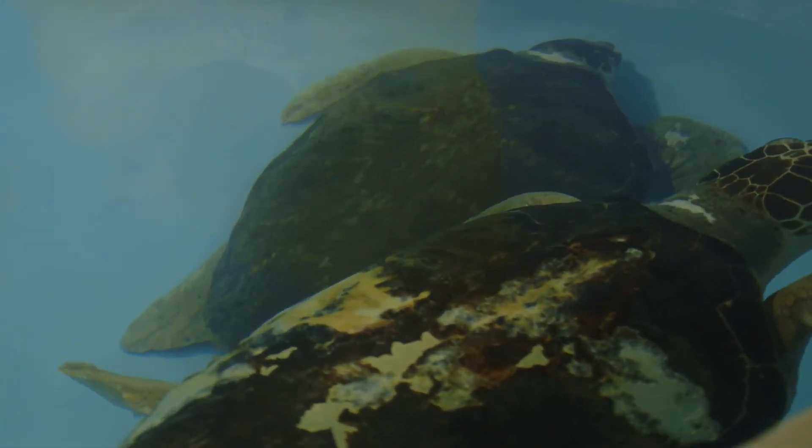Shut off your lights, shield your lights, or just try to keep lights from shining on the beach, because the turtles use light to find their way back to the ocean. If you have light shining, they're going to go the wrong direction and expend a lot of energy — energy that they should be putting into eggs.